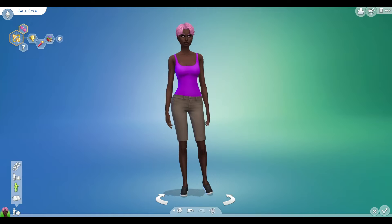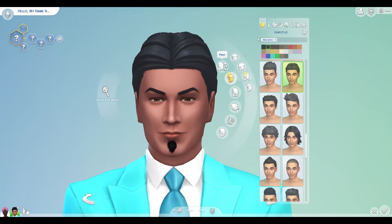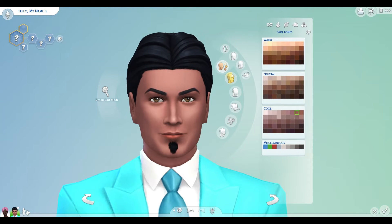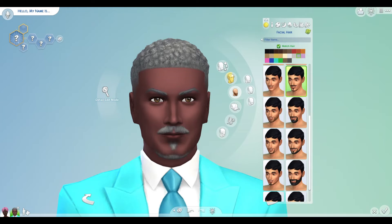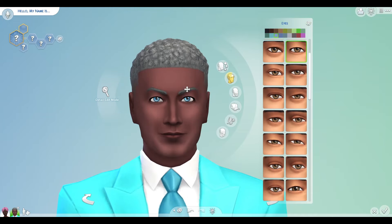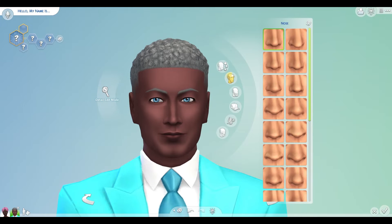Now let's make her partner. I'm just going to do the same thing again. Skin tone: 1, 2, 3. One of these days I'm going to get a sim with a crazy skin tone. 1, 2, 3. 1, 2, 3. Okay, let's see what eyes are now. I think I said 'one, two, three' like three million times in this video.